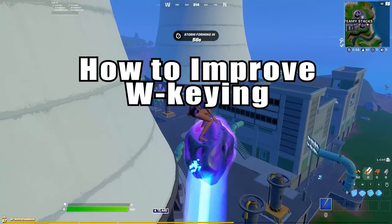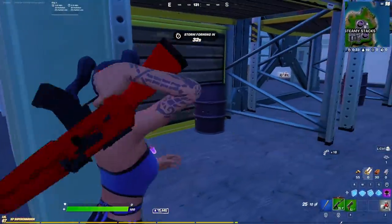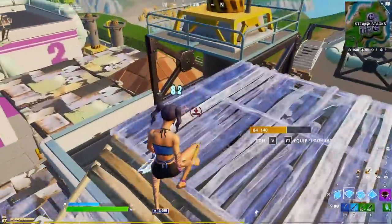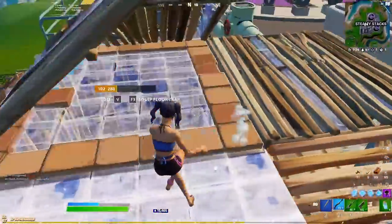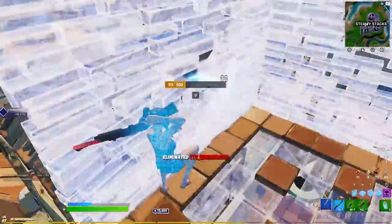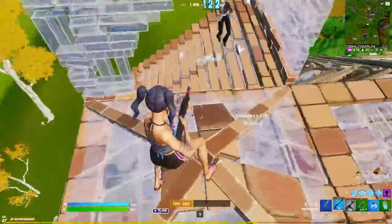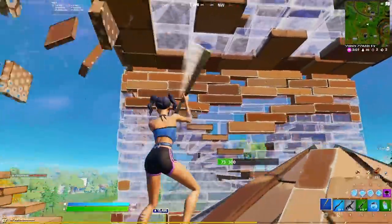If you're struggling with W-Keying, third parties, or fighting sense, you've come to the right place. What's going on guys, Jivin back with another video. In today's video I'm going to be breaking down all things to do with W-Keying. There's going to be two W-Key games playing in the background. For the most part we'll just be talking, but we'll analyze some situations in the game at points. Before we hop in, please consider using code JivinTV in the Fortnite item shop. Without further ado, let's hop into this video.